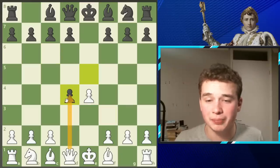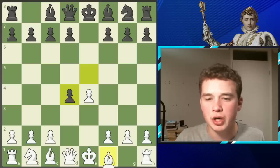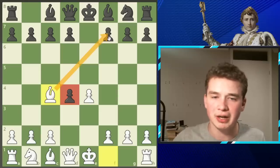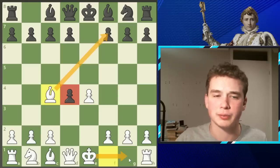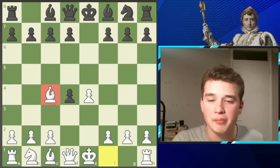Most people would take back with the queen and play queen d4. However, Napoleon goes for the more aggressive option and plays bishop c4, just completely ignoring this pawn — saying, you can keep your extra pawn. I'm going to develop my bishop and I'm ready to castle next move. After bishop c4, we are officially in the Napoleon Gambit.